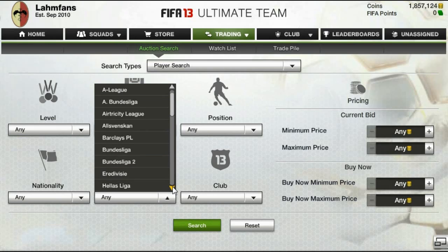Moving down the list, in the Eredivisie I only look for in-form Jozy Altidore. Then in the Liga BVA I check for players like Felipe Luis and both in-form Adrianos - the left-back and the right-back - and afterwards in-form Ronaldinho. In the Liga Portuguesa I usually check for in-form James Rodriguez. In Ligue 1 I always check for in-form Lovren. In the MLS I check for in-form Henri. In the Russian League I check for in-form Busufa, in-form Honda, and in-form Axel Witsel. Finally, in Serie A I look for in-form Montolivo, in-form Samuel, and in-form Milito.